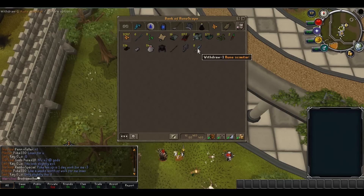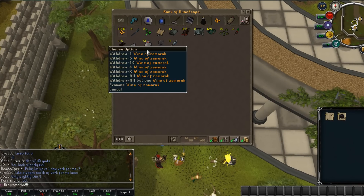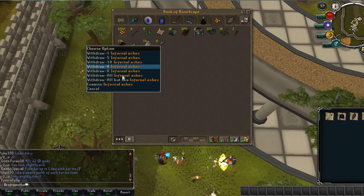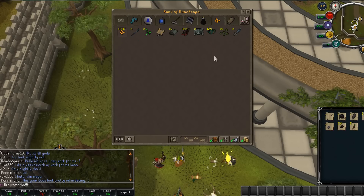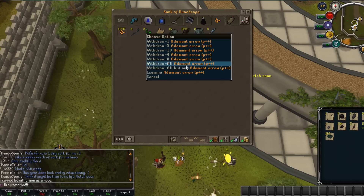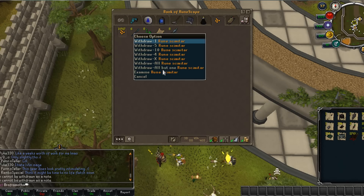Alright, let's check the loot. So all three drops. Wines of Xamorok, Ashes — with a Yak you make a pretty good profit from the Ashes because you can bank them. Arrows, and Admin Bars from the rare drop table.